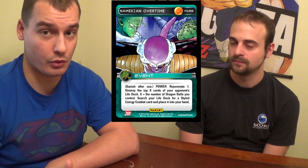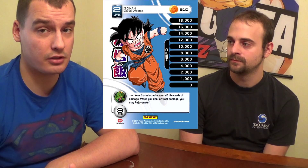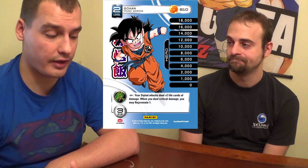Whether you're a Piccolo or Gohan, you can take advantage of all of these cards — especially Gohan's level 2, which adds 2 damage to all your styled attacks. So all the Namekian energies that cost 1 are all of a sudden 1 for 5 or 1 for 6. Even if you want to build it physical, there's still room for those energies. There's no reason not to.